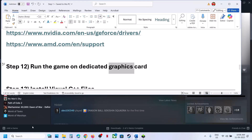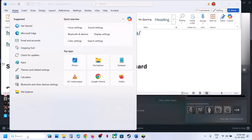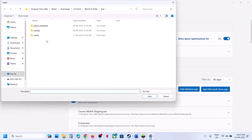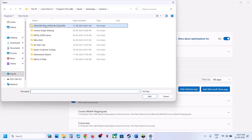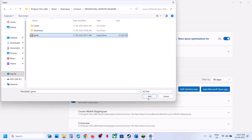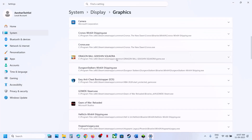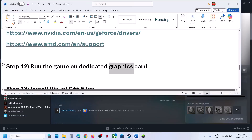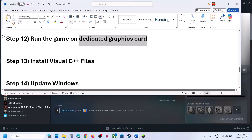The next step is to run the game on the dedicated graphics card. Type 'Graphics settings' in the Windows search box and click Graphics Settings. Click 'Add desktop app,' navigate to the game installation folder, select the game EXE, and click Add. Once added, click on the game entry, select High Performance, and you'll see your dedicated graphics card listed. Then launch the game. Desktop users should make sure the HDMI or display cable is connected to the dedicated graphics card slot.